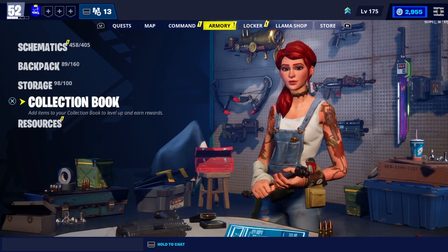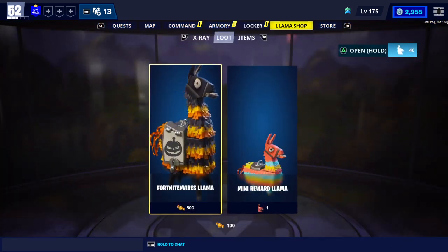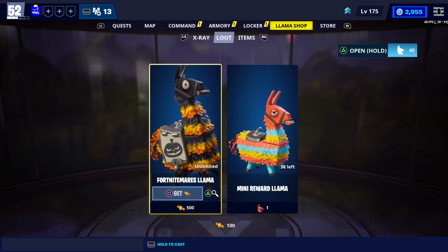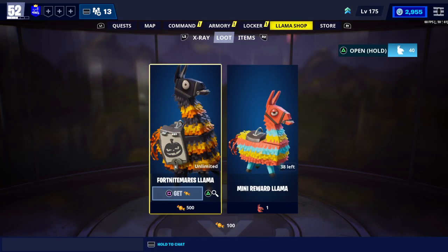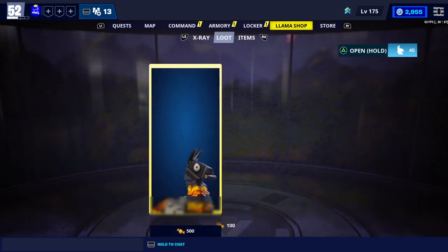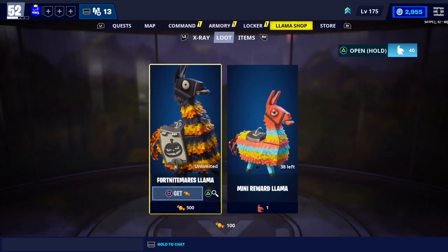Where do you go ahead and get these heroes if you don't have them already? Come over to your Llama Shop, go to the Loot section, and you can see the Fortnightmare's Llama. You need 500 of this candy currency. This only comes out around Halloween time — October, sometimes phasing into November if you're lucky. Once you have 500, go ahead and purchase it right away and you may find a legendary variant of those survivors, but it is not guaranteed every time. It does prove hard to get.